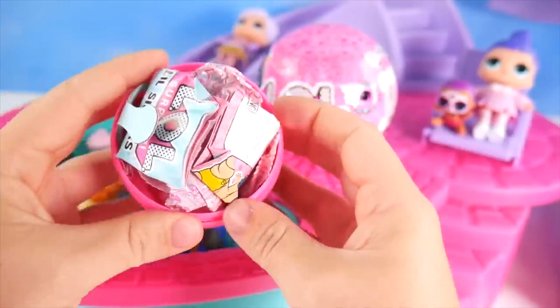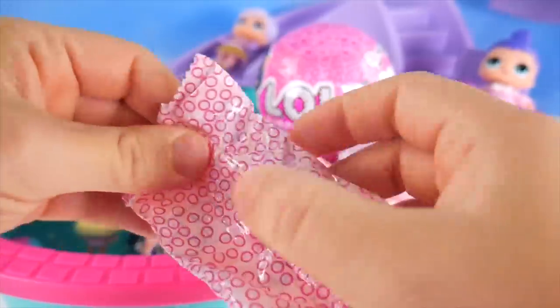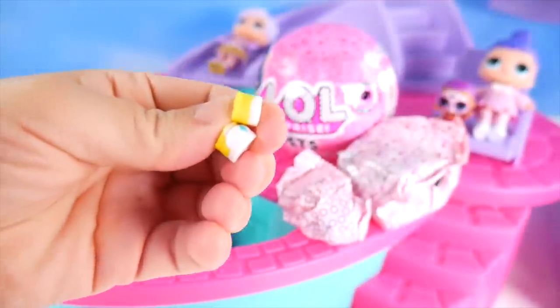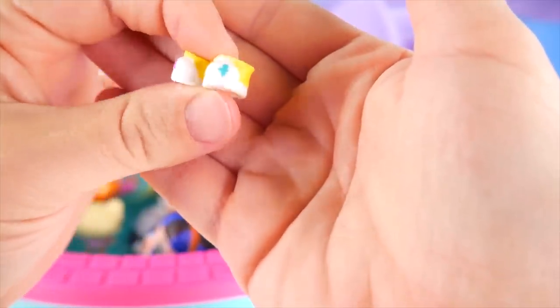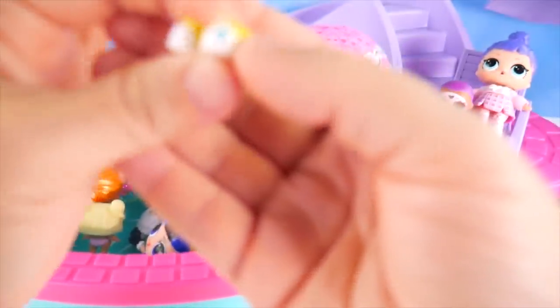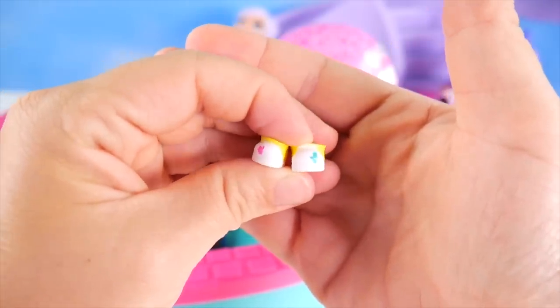Here we go, opening it up! It's stuffed nice and full of surprises, and now we get a chance to open them! Let me see these shoes — we've got little yellow sneakers with pink and teal spots on them! They are cute!